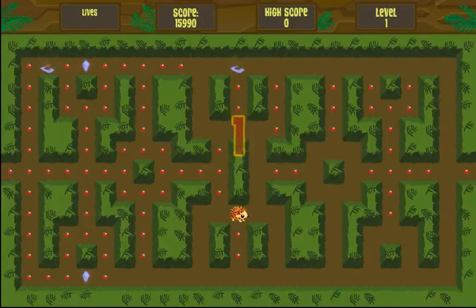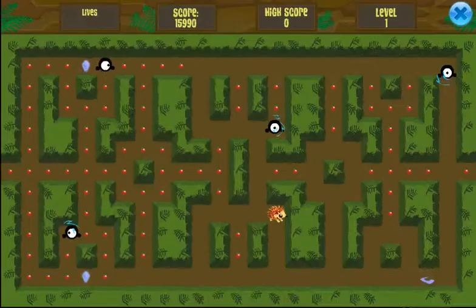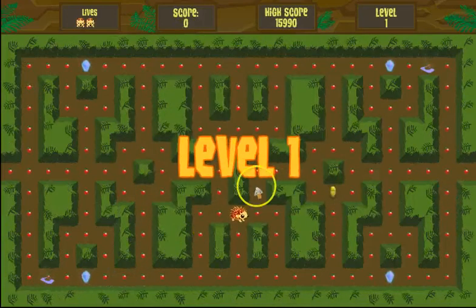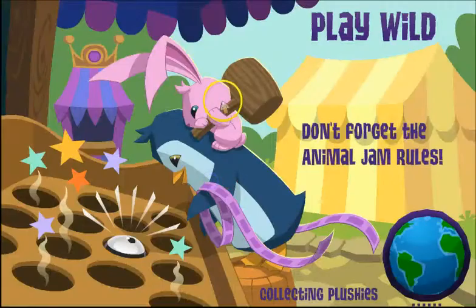I don't think you're getting any coins - it's not showing up. How come my arrows didn't work? You got 26. We're gonna pick a better game. That game stunk, we're gonna go to Falling Phantoms - that gives you a lot.